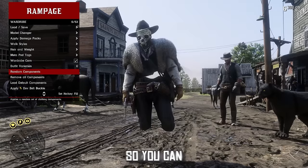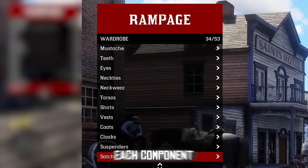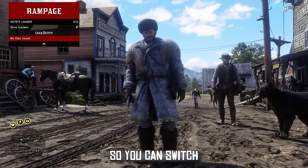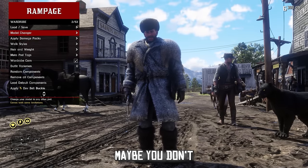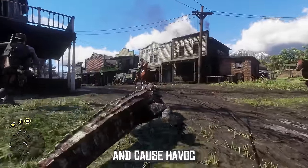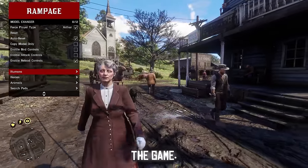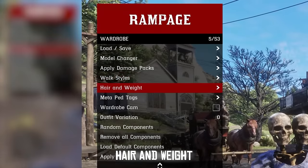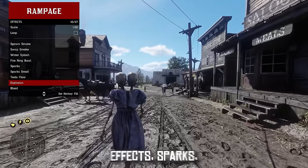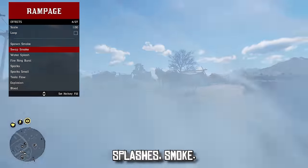You can play specific animations and even change Arthur's wardrobe — enable the wardrobe cam for a nice side-by-side view, do random components to find the Arthur you're looking for, or customize each component one by one. You're even able to load and save outfits to switch between on the fly. Maybe you don't want to play as Arthur though — you're able to play as any creature or NPC in the game, and change walk styles, hair, and weight.